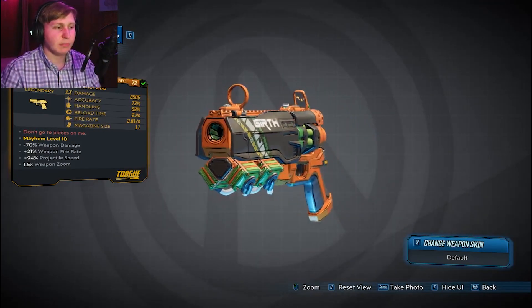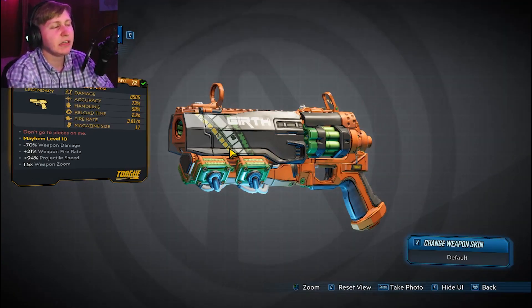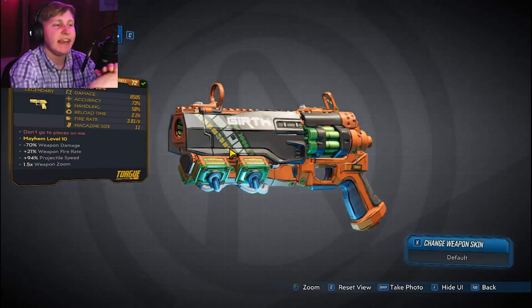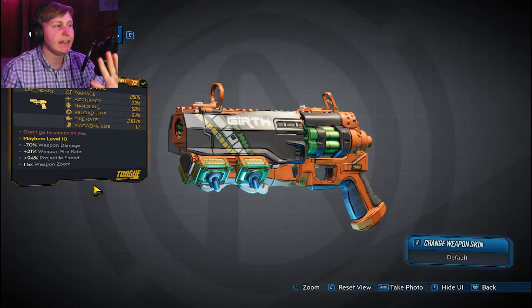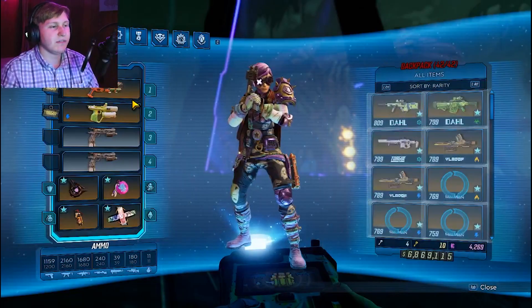Now the Girth Blaster is a really clever play on words of Nerf. Right off the bat, you can look at the prefixes, and one huge thing that is very glaring with this particular weapon is that it has negative 70% weapon damage as a baseline. It has fixed parts — it can't get worse or better than this. And despite it being level 72 and Mayhem level 10, it doesn't have any anointments and it cannot get any anointments. The damage is only 8k, which is very, very sad.